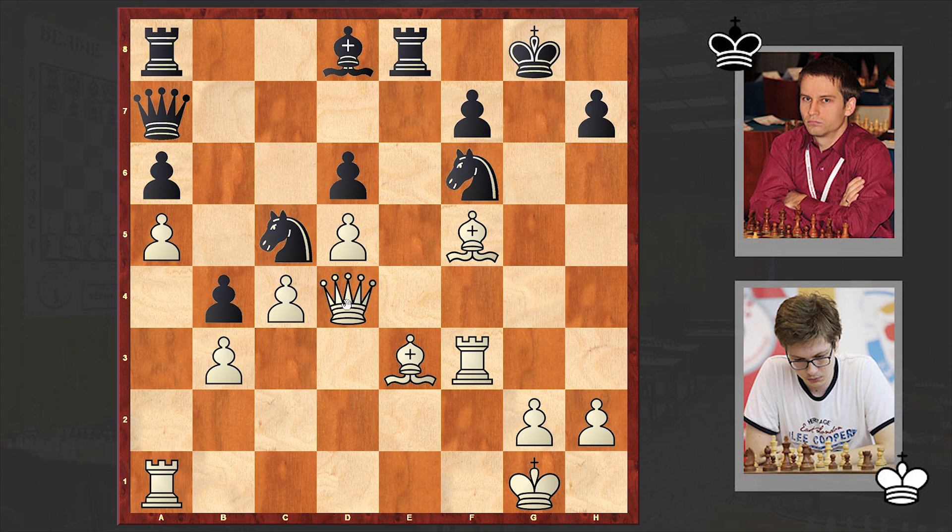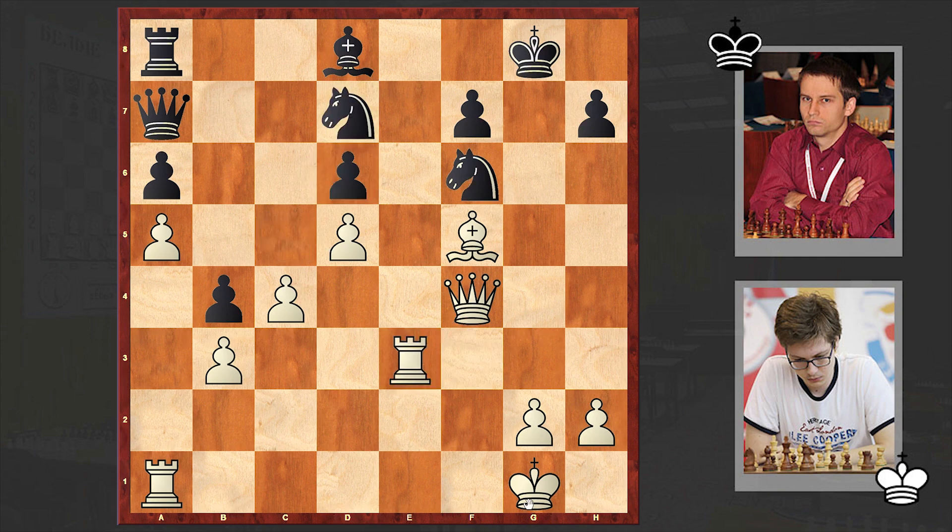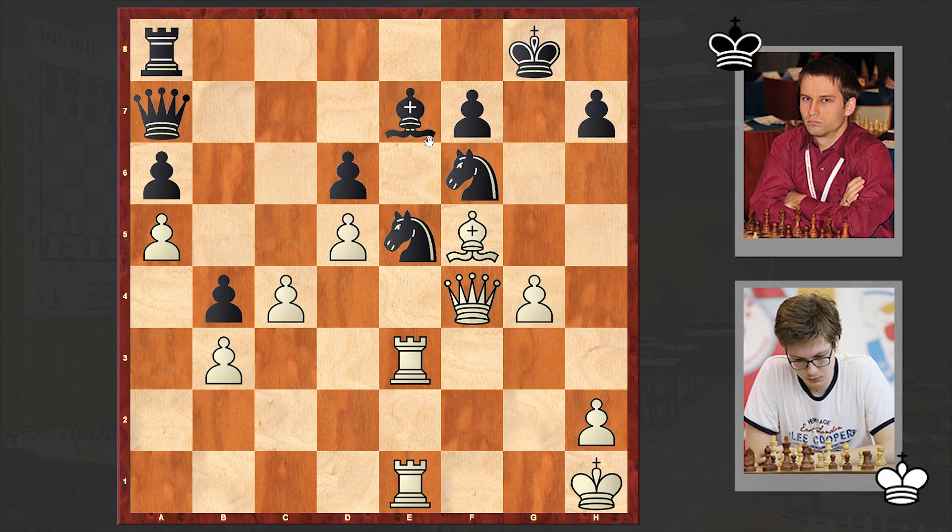Bishop goes back on d8. Queen f4 — at the same time white freed the f4 square for the queen. Now the threat can be rook g3 check followed by queen h6. In order to neutralize the threat, black played rook takes e3. With this move black is gaining precious time to centralize the knight. Rook ae1, bishop e7, g4 — white is playing very aggressively and black is in a very tough situation.